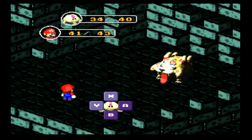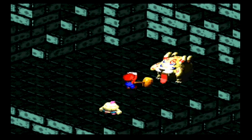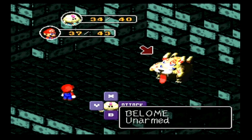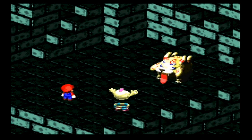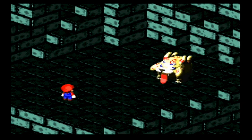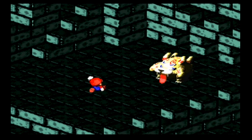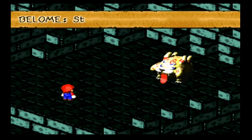Now let's see how much thunderbolt does to it. Forty-two, okay, so use that. And use Mario's hammer. Just keep doing this and hopefully it'll be dead before it kills us. It just ate Mallow. Let's jump on it - that doesn't really do much.